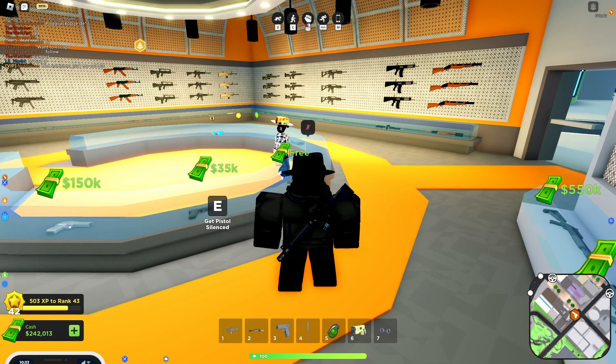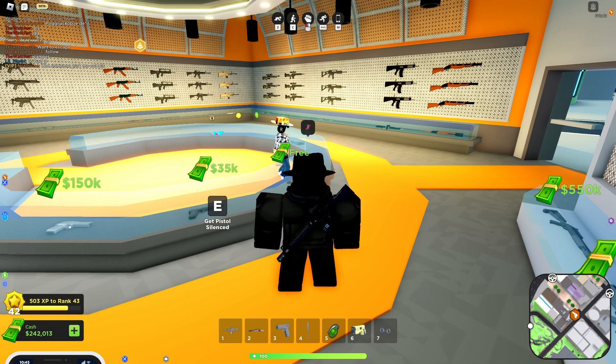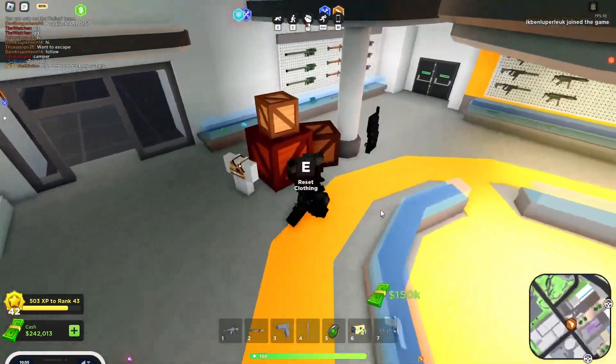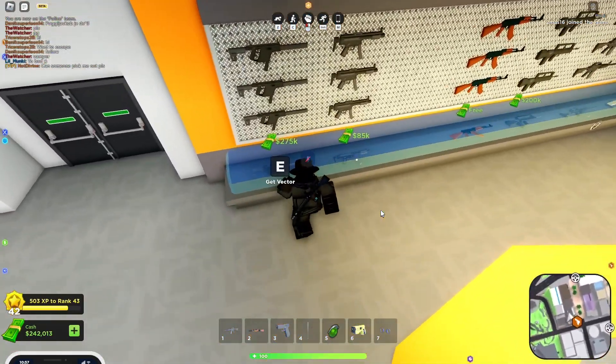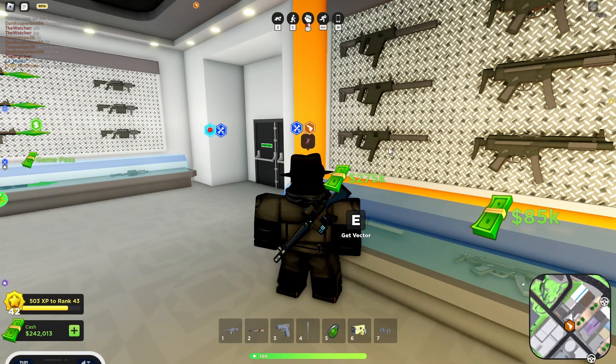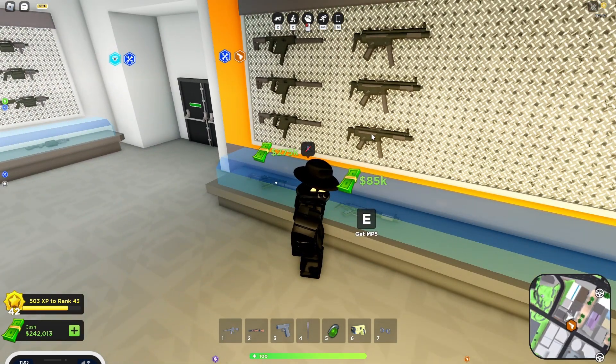They're currently testing the downing system this week and monitoring it over the weekend. They're also excited to announce the addition of the Vector Gun - this new weapon is sure to be a hit. I can see the Vector Gun right here in the shop. This is also the MP5, and yeah, this definitely got a revamp - I don't remember it looking like that.